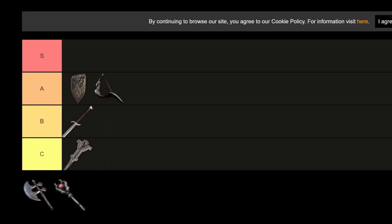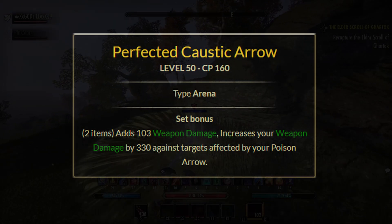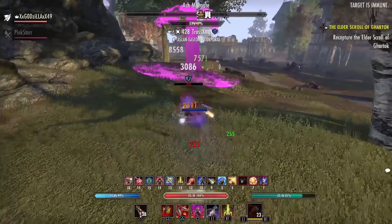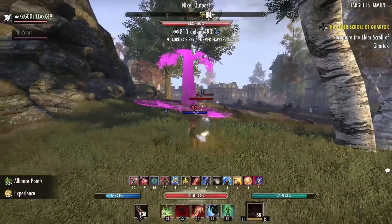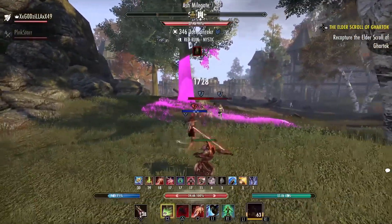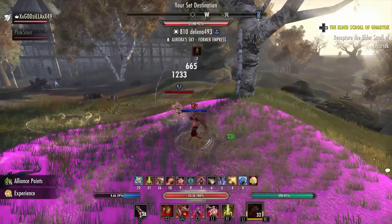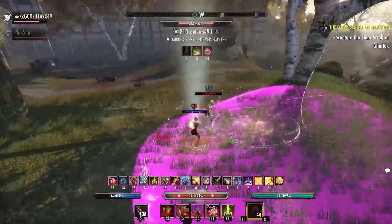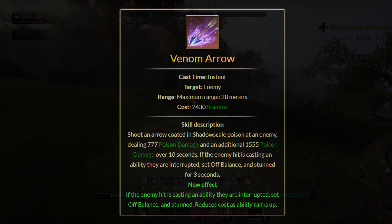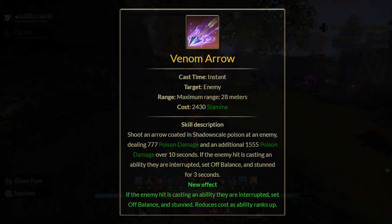Next we have the Master's Bow, which is overall decent. The perfected version adds 103 weapon damage and increases your weapon damage by 330 against targets affected by your Poison Arrow — importantly, it must be your own Poison Arrow. The best morph is Venom Arrow. It used to be Poison Injection for more low-health damage, but Venom Arrow's interrupt is very valuable — stopping Jesus Beam, Radiant Oppression, Dark Deal on sorcerers, or preventing people from reviving. It applies a DoT and if they channel, they're set off balance and stunned for three seconds.